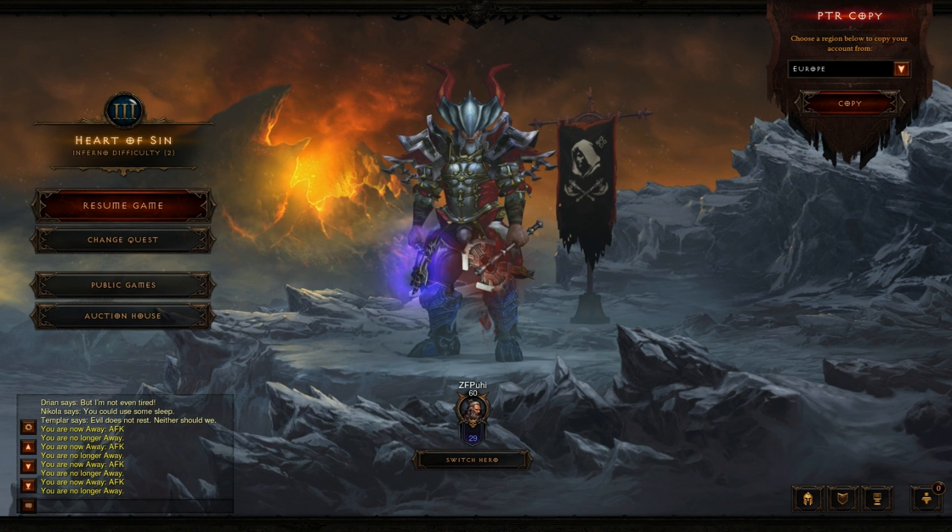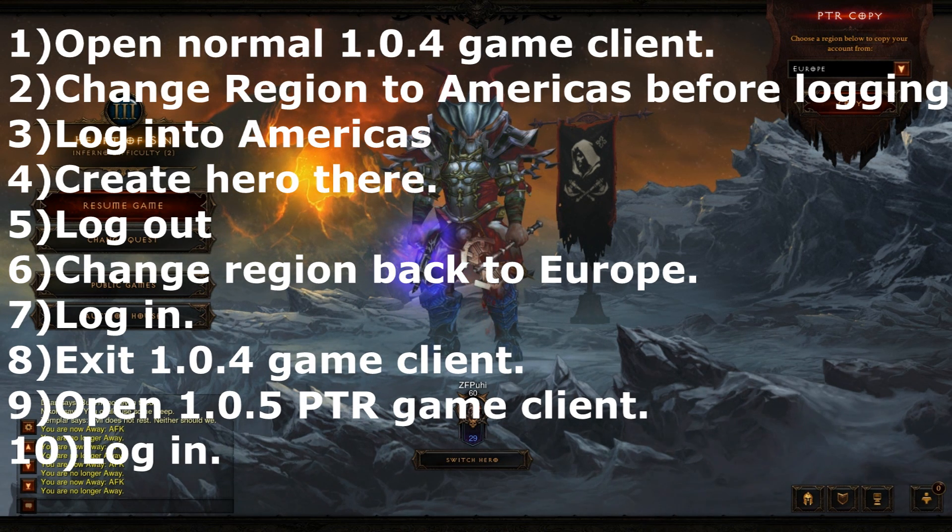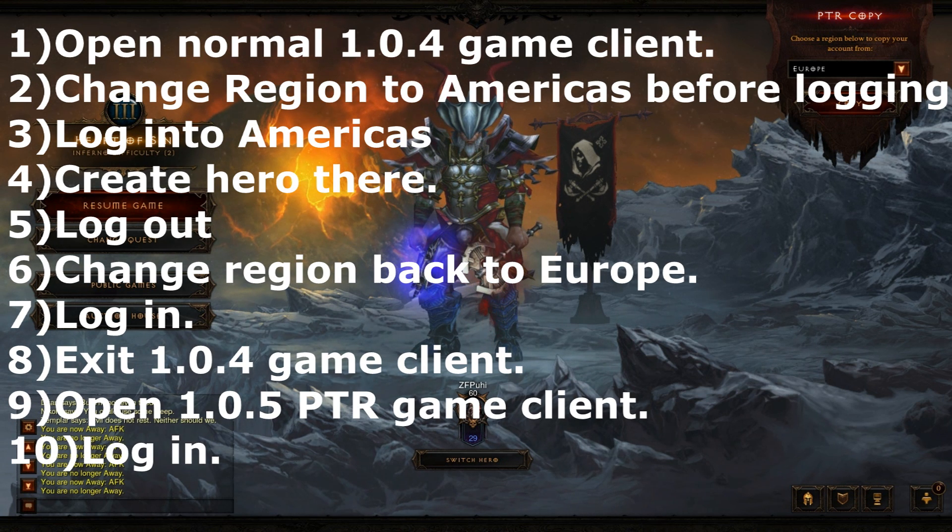First, open your normal game client. After that, go to the options and change the region to Americas before logging in. Then login to the American server and create a new hero, then logout.